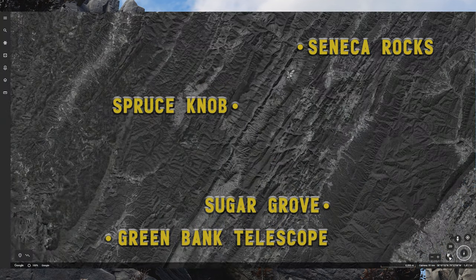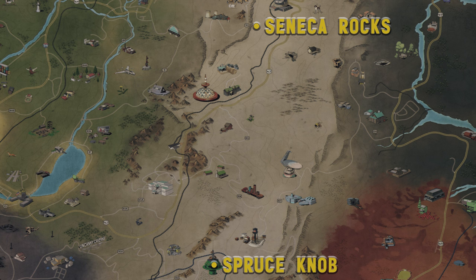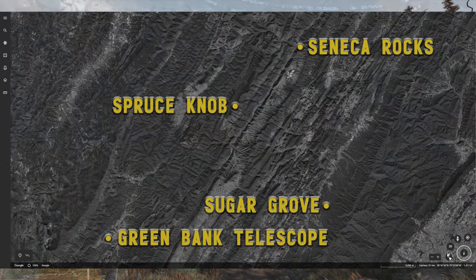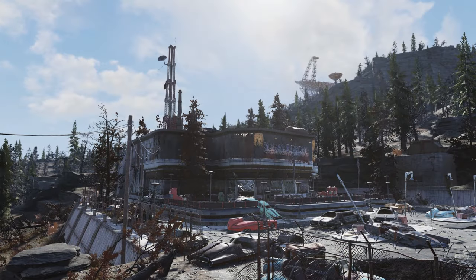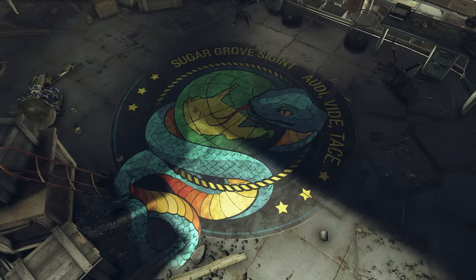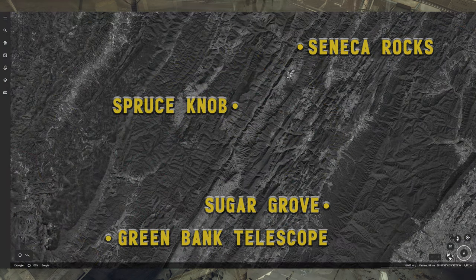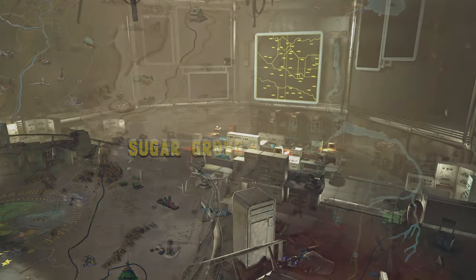The real-world Seneca Rocks site isn't close to any other site found in-game, but in both the real world and in-game, Seneca Rocks lies north of Spruce Knob. While the name in-game has become Foundation, that settler compound sits atop Spruce Knob, a representation of the highest point in West Virginia. The secret intelligence base at Sugar Grove is an in-game representation of the NSA Sugar Grove Station. While the in-game site seems purely focused on domestic threats, the real-world site spies on all communications entering the eastern seaboard — or at least that's what the New York Times said back in 2005. The in-game and real-world sites are fairly comparable in location.